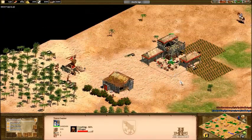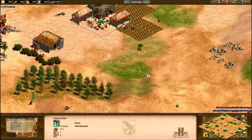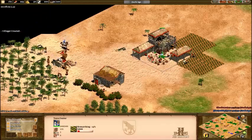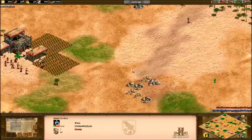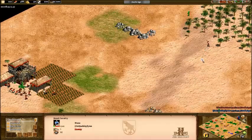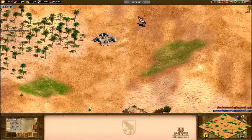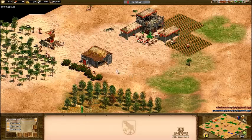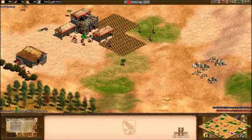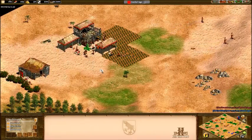After four on berries and two farms built, I put the rest of the villagers on wood. I usually go up at 22 population — that's 21 villagers — because I'd rather have the stronger eco rather than going up earlier. I didn't get loom until after I had 22 population. The reason is you really want to hold off until right before you click Feudal Age to get loom, because it helps keep your eco stronger.